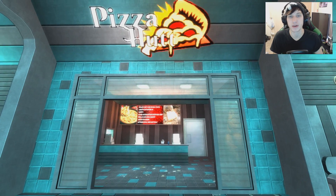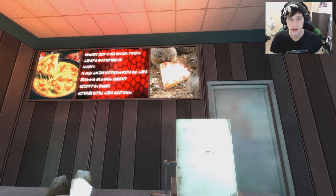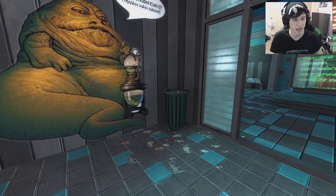And in case you guys wanted to know why I picked this map — we got Pizza Hut, Jabba the Hutt, Get It Hutch, 2Ts — we got some squirrels eating pizza, look at that, isn't that beautiful? The picture's a little bit oversaturated but we're gonna forget about that today.